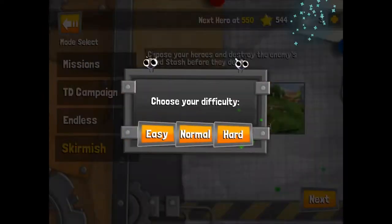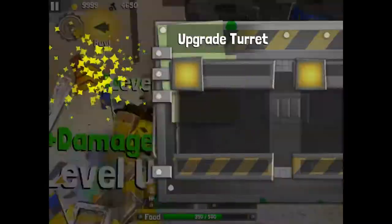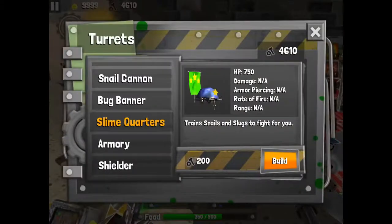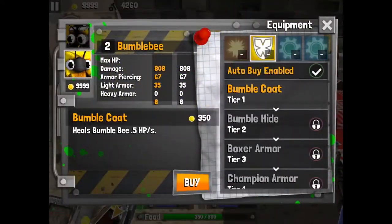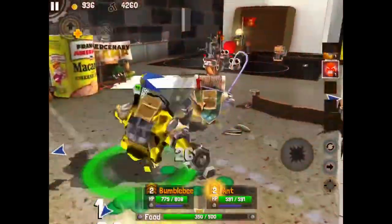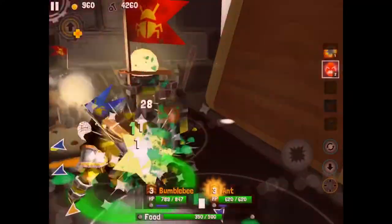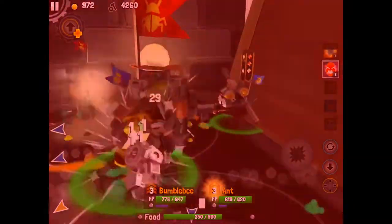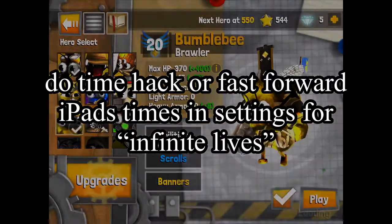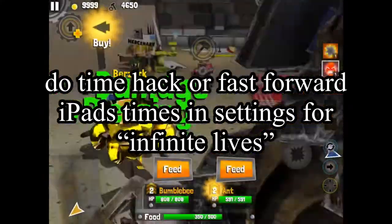There is an alternative to buying infinite lives. If you are a younger person or just don't want to spend the two dollars required — which I think is insanely cheap for infinite lives — there is hope. When you are playing without infinite lives, you use up lives whenever you're using a character. What you can actually do is utilize the offline mechanic of this game: go to your settings and fast forward your iPad's or phone's time, basically giving you free lives so you don't have to wait at all.